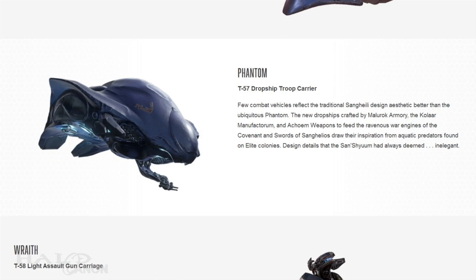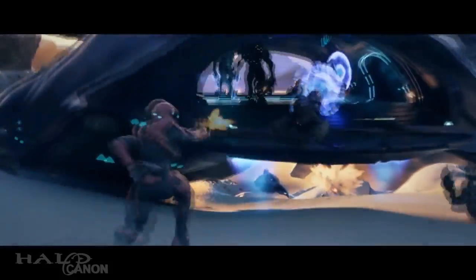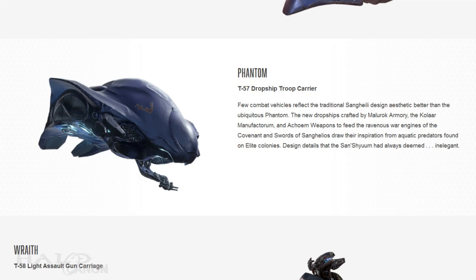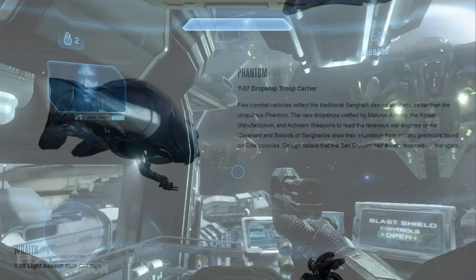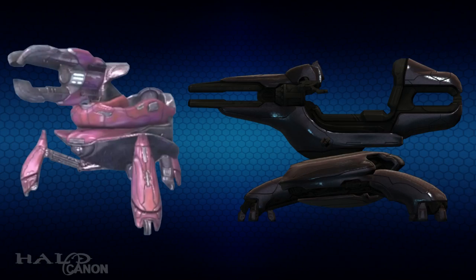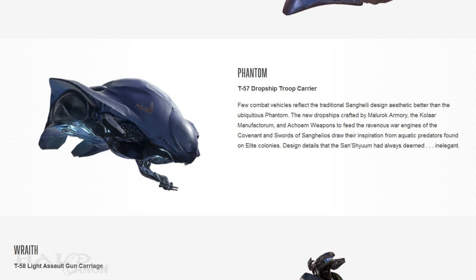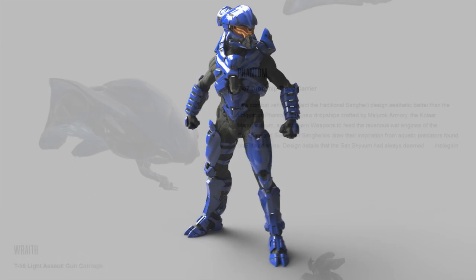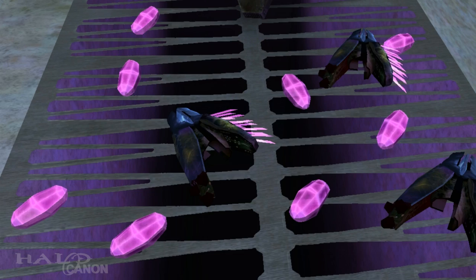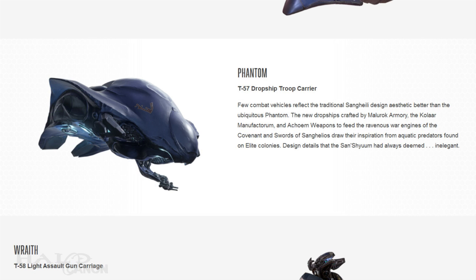Next up is the T-57 Phantom, a vehicle that has a few noticeable changes, such as the deployable four-turret. The new Phantoms are actually produced by three armories: Aqu-M Weapons, known for the T-44 Phantoms seen in Halo 4, along with the Lich and the T-29 and T-55 Shades; Kolar Manufactorum, a forge based in the state of Vadum, which produces the Helioskrill Mjolnir armor and is working with the UNSC to unlock the secrets of Blammite; and finally, a newcomer, Malurok Armory.